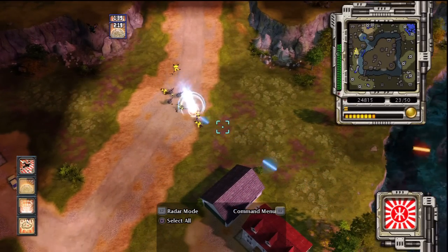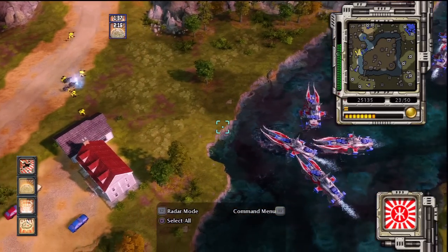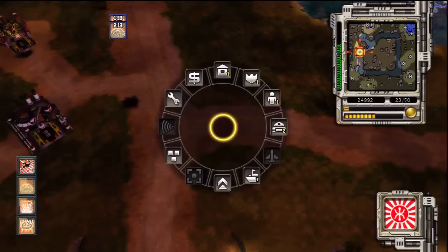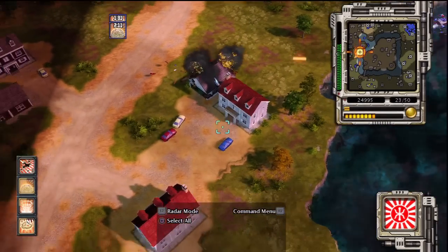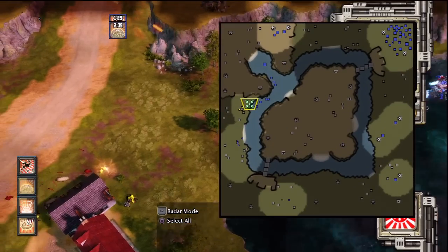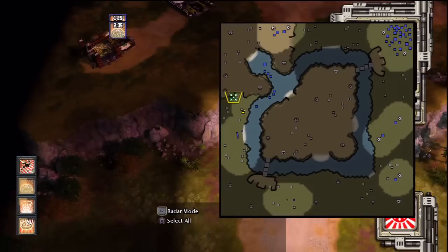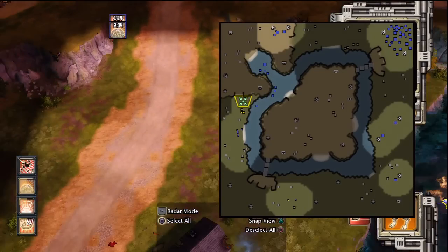VX all systems green. We will not win! The enemy is under attack! VX all systems green. In position! You are victorious!